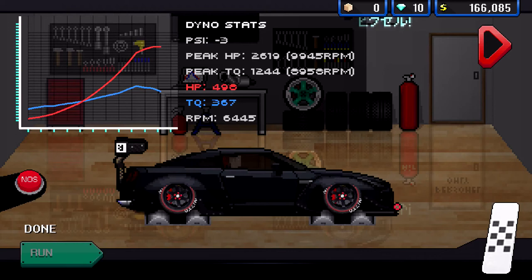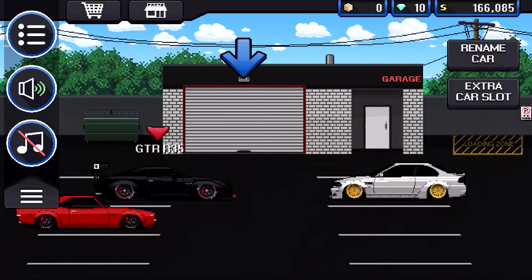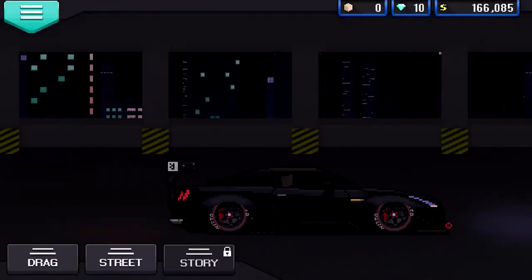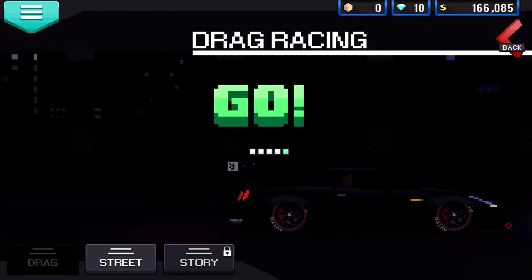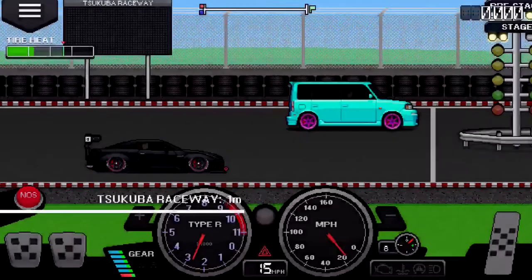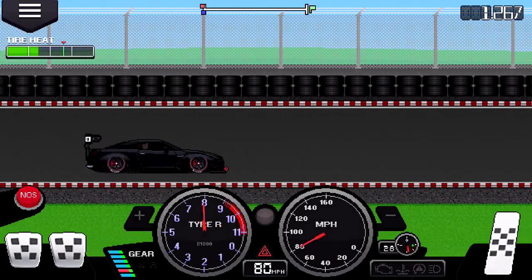Let's go race this thing. I haven't played this in a while so it might be pretty bad, but we're gonna go ahead and do drag race amateur, one mile, daytime. So you go into neutral, hold the gas, as soon as it turns green hit the upshift and you go boom.